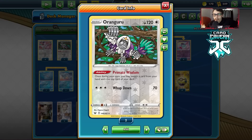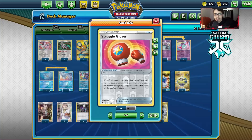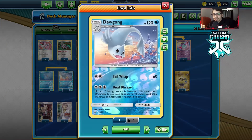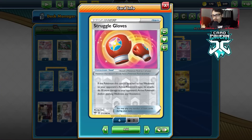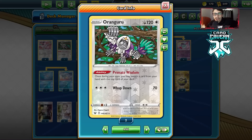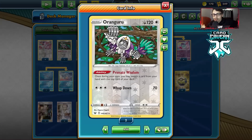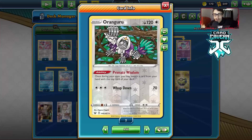I am playing a Ranguru — this is an experimental card. I'm also playing a Struggle Gloves for the Eternatus matchup, because you can do 30 more damage with Polteageist against Eternatus. You can also use it with Bunnelby against Fighting Pokemon, or against Zacian to do 90 damage with Dual Blizzard. It's a testing card — this will probably be cut for another card. Ranguru is mainly for Primate Wisdom to conserve an energy. If you have an energy in your hand you don't want to discard, you can Primate Wisdom it on top of the deck.